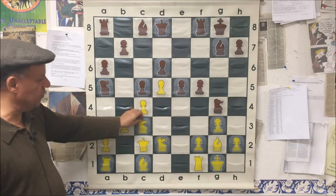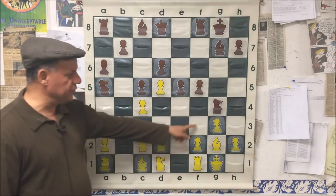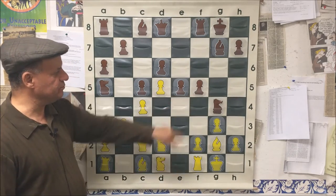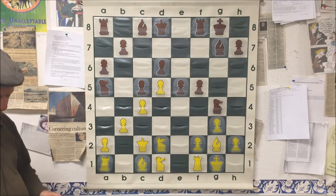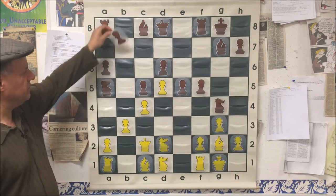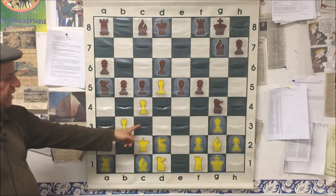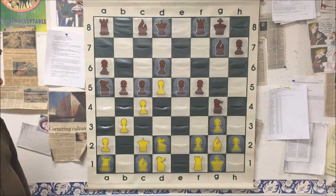White played Knight d1. One idea behind this move is to play f3 instead of h3 — f3 also prevents black from pushing the pawns — and of course he could play Bishop e2 anytime. Black played b5: a reasonable move. Usually black plays Rook b8 followed by b5, but since the knight retreated, that means one fewer attacker on b5, so black gets to play it immediately.